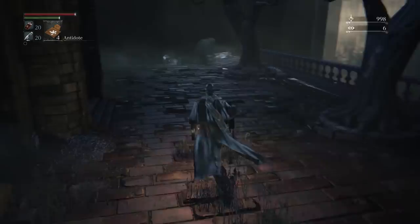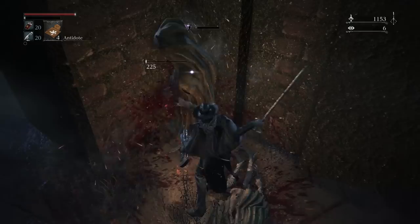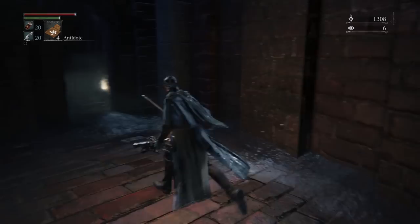Pay attention to how vertical the layout of this zone is, this district. These are some new enemy types. You can see they build up slow poison on you, and once that bar fills all the way, if they hit you enough, you will become poisoned. It takes slow damage over time, until you cure it with an antidote.